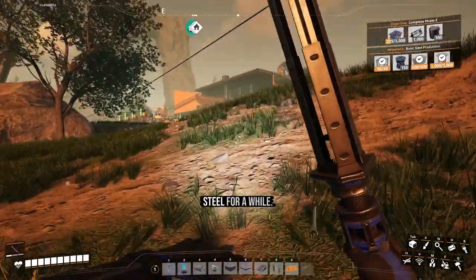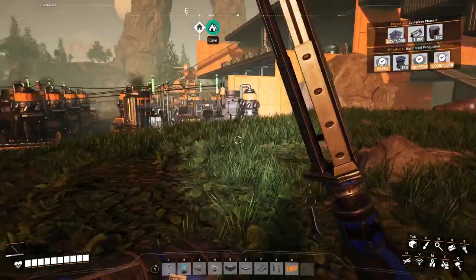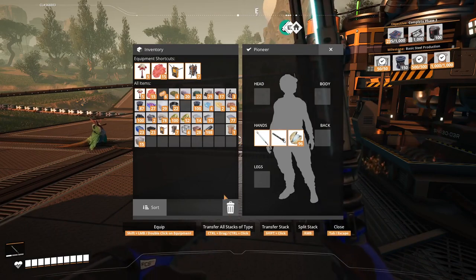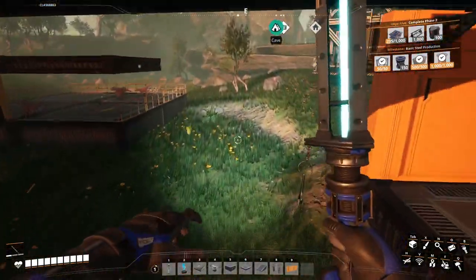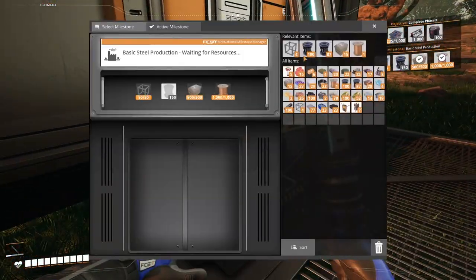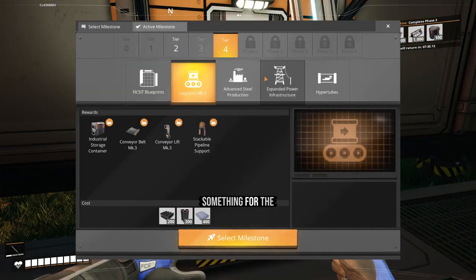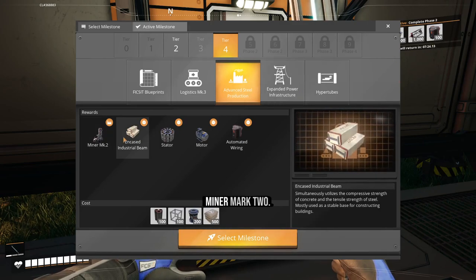I don't think we're going to start steel for a while — we're going to get another factory going, another floor going for modular frames. Alright, steel is done. We'll set up something for the other one in a bit. Automated wiring, Miner Mark Two.